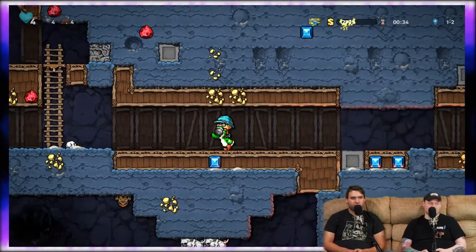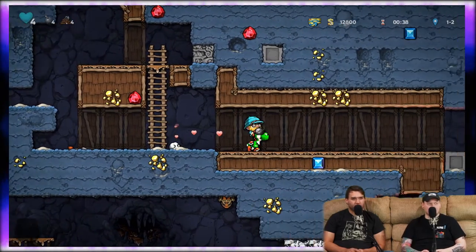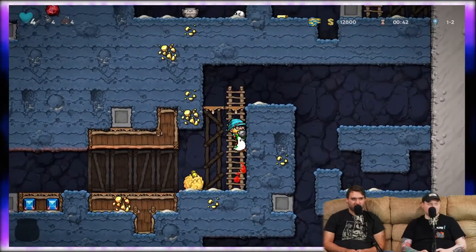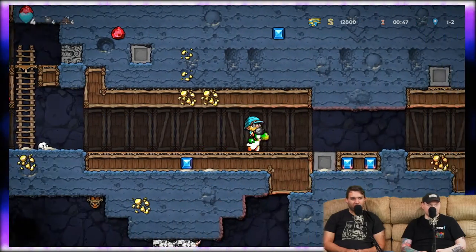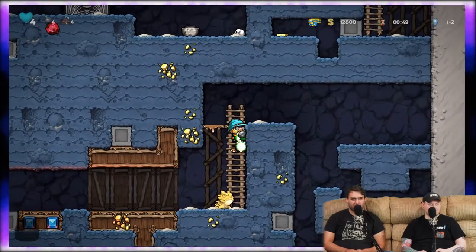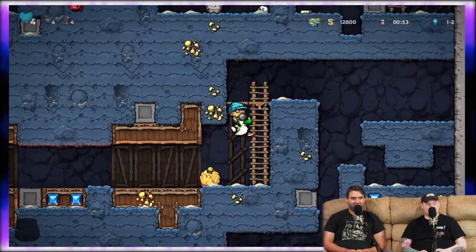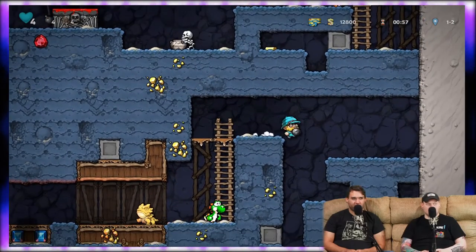Maybe you could do two versions — a sprite version and a regular one. There's a pixel sprite right there; it looks a little out of place, but at least the animations are done well. I really like his floating animation though. You can't dash with him — that sucks.